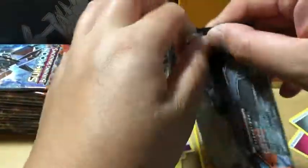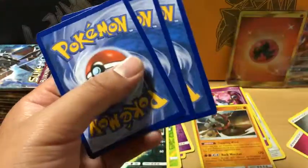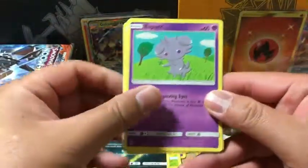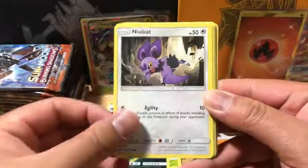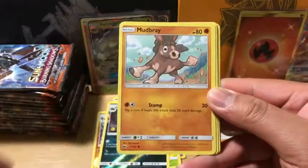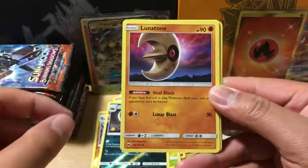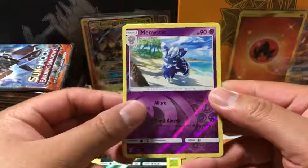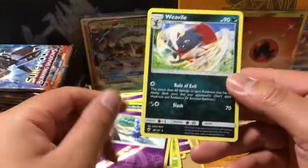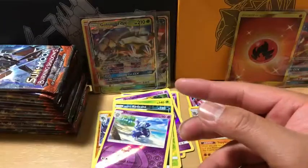Right hand side time! Fire Energy. It was Esper, then follows a Sock, a Noibat, a Stuffle, and Mudbray for commons, then we get to the uncommons. The Reverse Holo is a Meowstic which is a rare, and a Weavile non-holo rare.